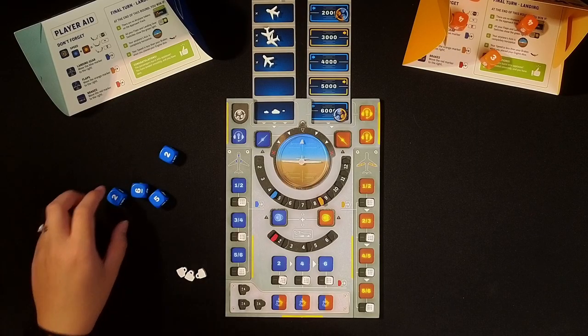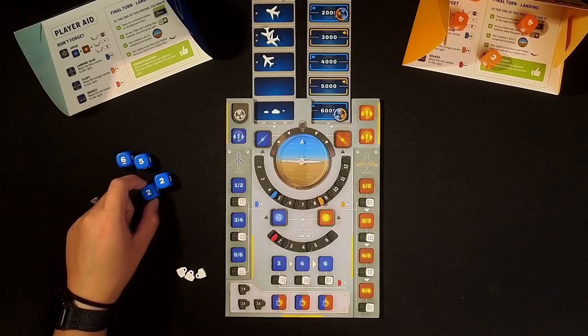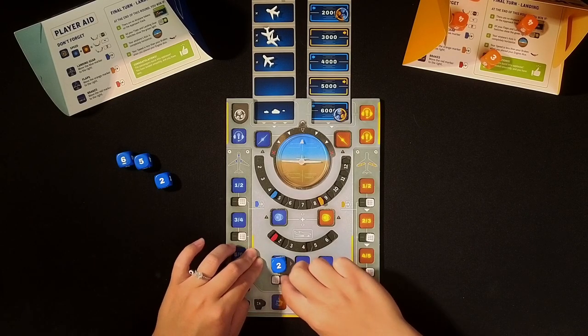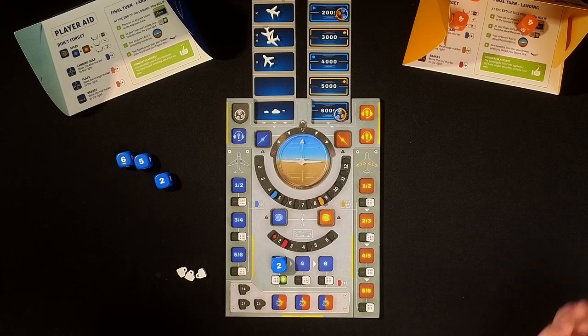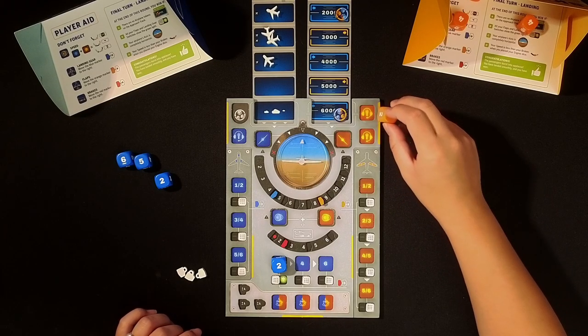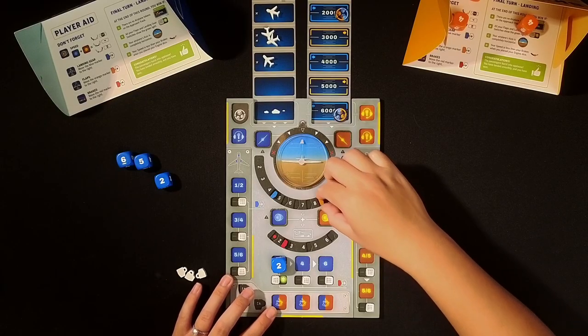So let's roll for the pilot — 6, 5, 2, 2. I will place a 2 here and turn on that brake. We'll roll one die for the co-pilot. It's a 1. I think I'll put that here to get a flap and move this up by 1.